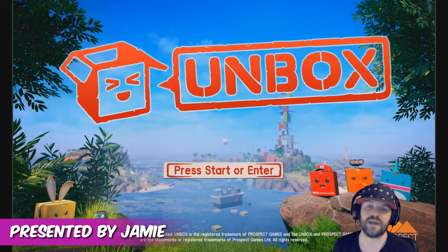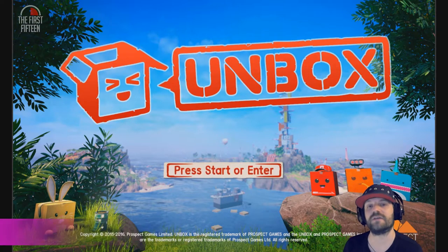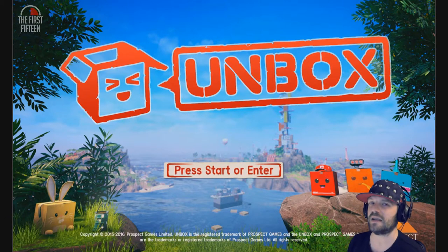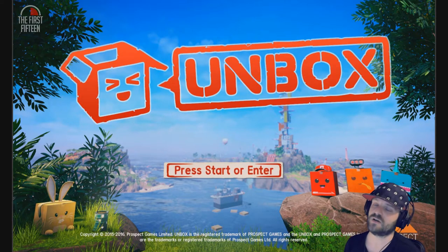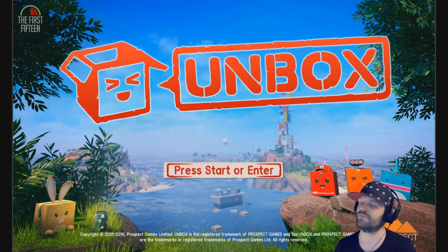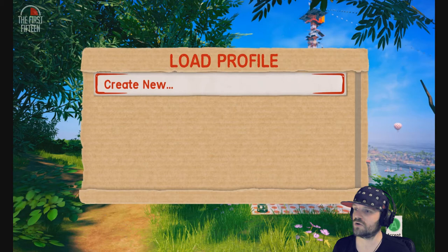Hello and welcome to the Game Shed with me Jamie. This is the First 15, a video series in which we look at the first 15 minutes of gameplay of a given game. Today's game is Unbox by Prospect Games — it'll set you back £11.99 and it is a 3D open world platform game. I first played this last year, September 2015, at EGX. The full game came out on the 5th of September 2016, so I'm very excited.